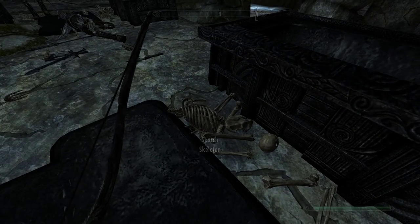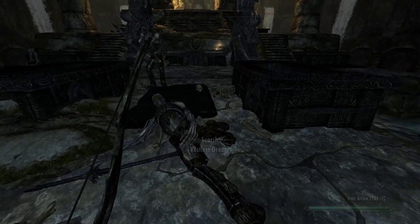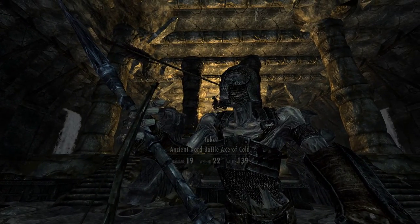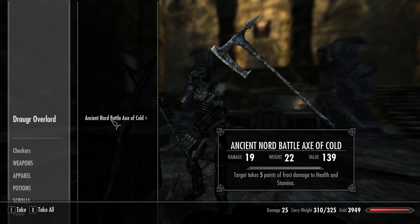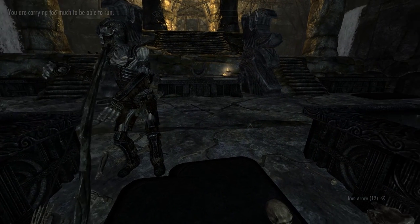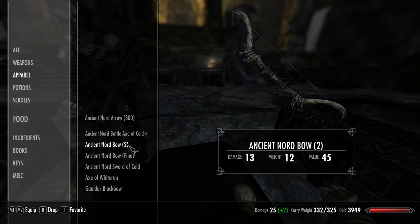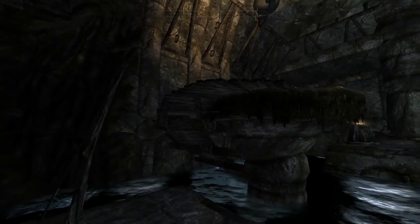Petty soul gem, we'll take it off your hands. Restless Draugr with six gold and iron arrow. He had 17 gold and two iron arrows, an ancient Nord battle axe of cold. That would throw me overweight, but I'll take it off his hands. Let's see what I can ditch. I can ditch an ancient Nord bow — two of them, as a matter of fact. So we are moving again.